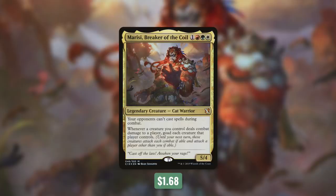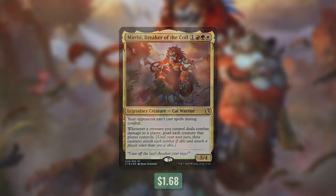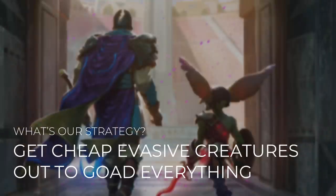That means until your next turn, those creatures attack each combat if able and attack a player other than you if able. So it's a very unique commander. First off, he prevents your opponents from interfering with your combat phase. And secondly, he lets you utilize your opponents' creatures against each other. As long as you can hit each of your opponents with one creature each combat, they're going to have to swing at each other. Goading is a very powerful mechanic because it not only protects you, but it also hurts your opponents. So what's our strategy for this deck? We're going to get some cheap, evasive creatures out so we can goad everything.